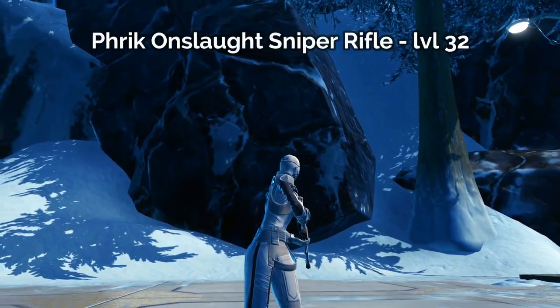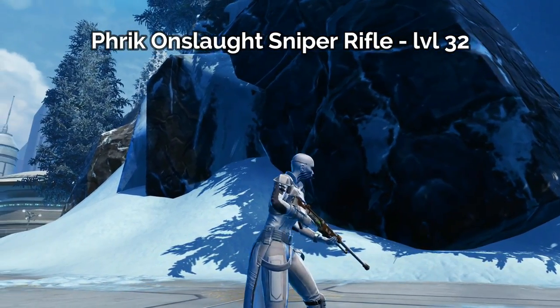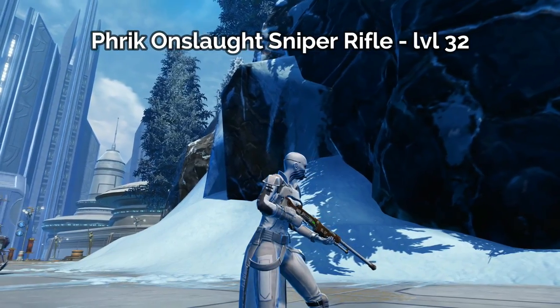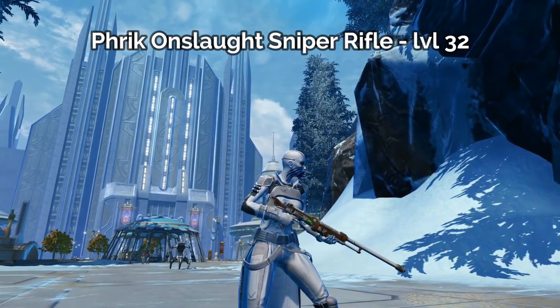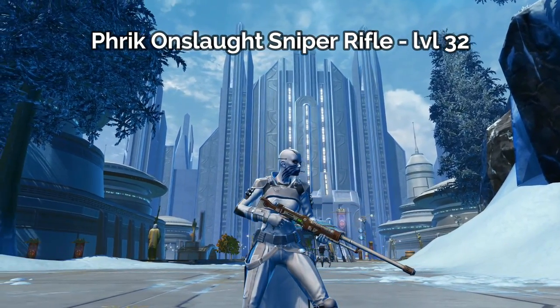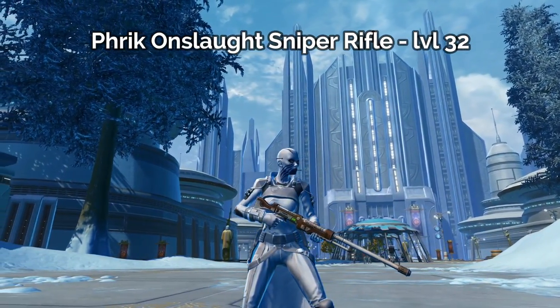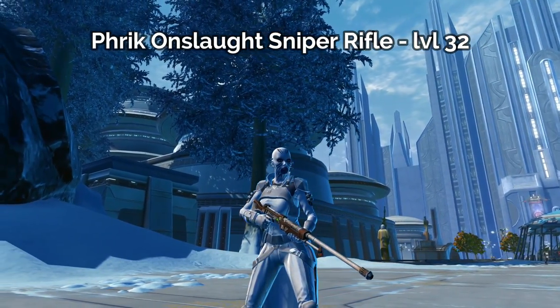The fourth sniper rifle that you can craft for level 32 is the Frick Onslaught Sniper Rifle. I really like this one — it seems more like an heirloom made of wood, maybe passed down for generations. Something a little classier, not quite as tech, but not quite as rugged as the one we just saw. It's got really nice little bits of green lights, and it's silver and wood-colored.